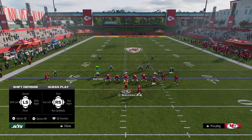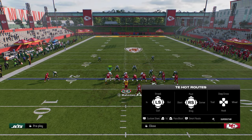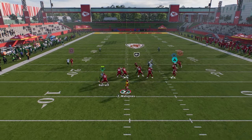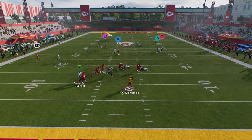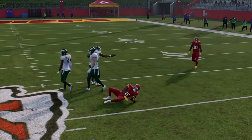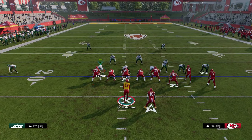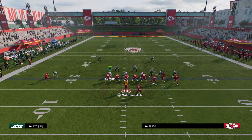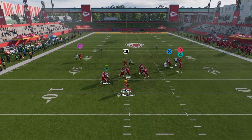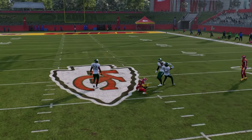If you have the ability to put your running back on a wheel, another thing you can do is put the corner route out to the right side. You'll see that also creates space to throw this trail route or this post. Against cover two man, doing something like this — the deep half on the right gets pulled, so you can just throw this post in the soft spot against that coverage.